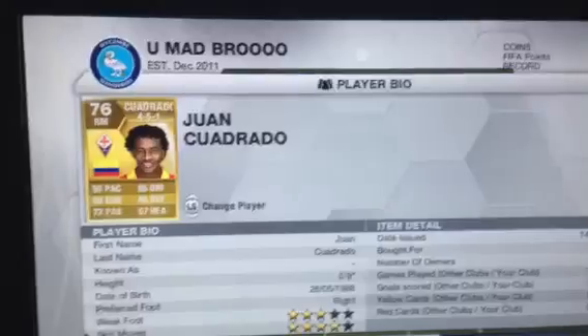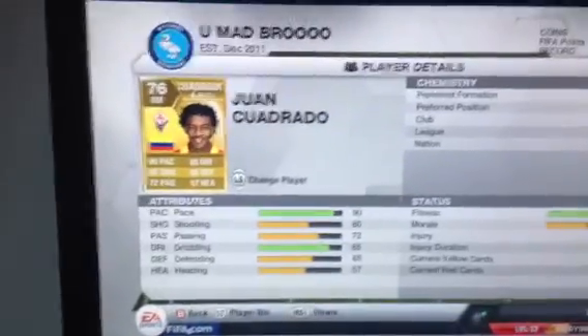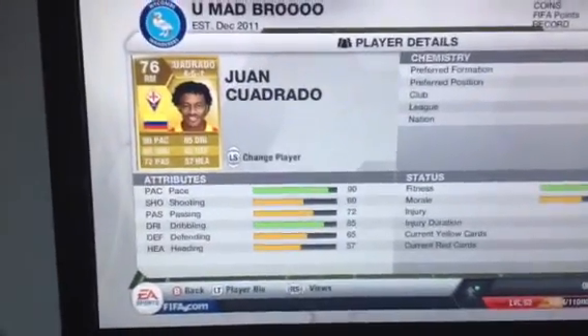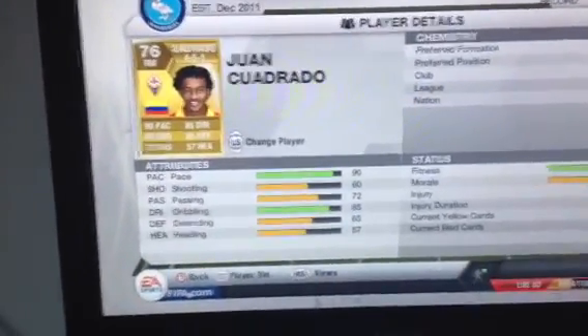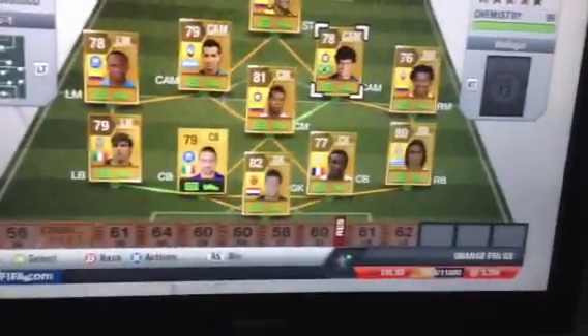Right mid we've got Cuadrado — 4 star skills, he's really good. 90 pace, 60 shooting, 72 passing, 85 dribbling, 65 defending, 57 heading. Bought him for 750 coins — that is a really good deal. He can just whip it into the box, but he ain't got good heading, but he can just volley it.